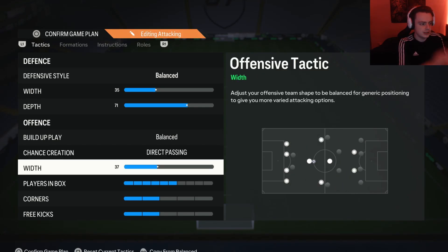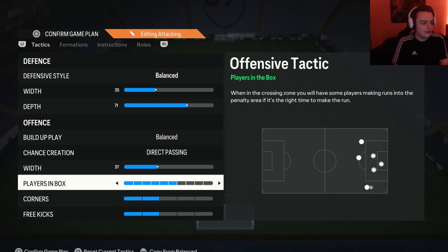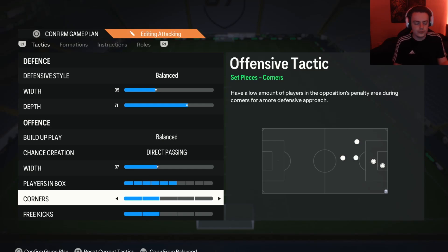For the attacking width I like to have this on 37, though there's no specific number you need. If you want it crazy wide or more narrow you can adjust, but I wouldn't suggest extremes — just use whatever width you're comfortable with. For players in box I have this on 6, so we can get a few players in to help finish off chances. For corners and free kicks, I just have them both on 2 so I can cross or play it short — just pick whatever you're comfortable with.